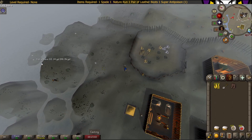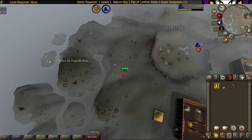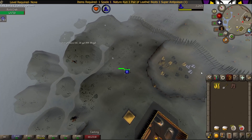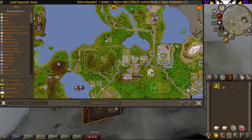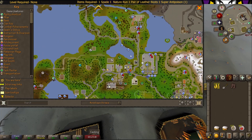The second item can be found north of Rellekka, behind this little peninsula — that's these nature runes over here. This is located north of Rellekka, north of Seers Village. You can use a Camelot teleport to get here, or you can charter a ship to Catherby and run all the way up.